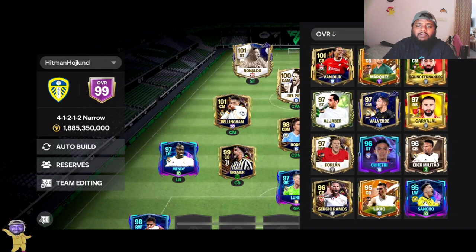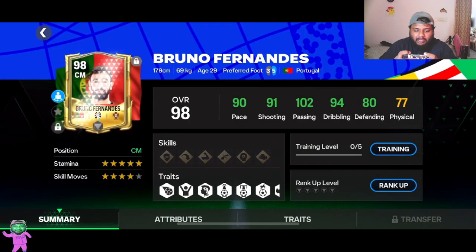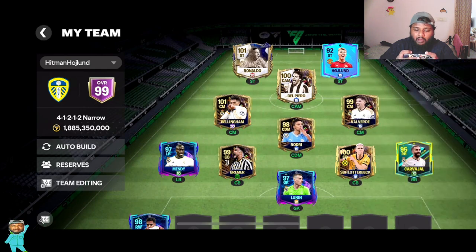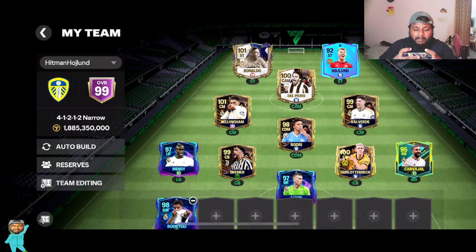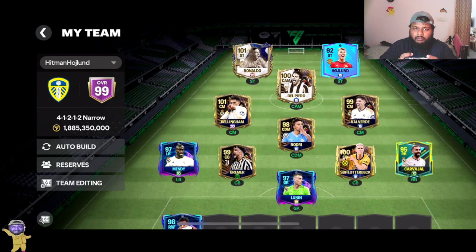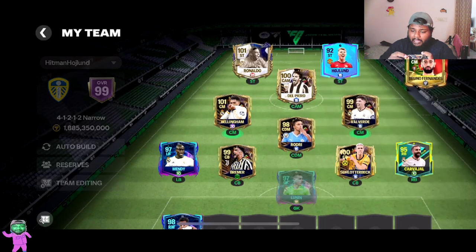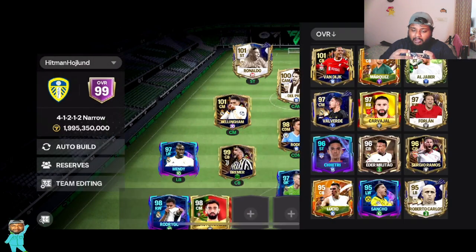The player I actually packed is this Bruno Fernandez card, which is insane — only three-star weak foot, which is actually crazy for someone with 91 shooting. He has 102 passing. The thing is, if I had not fallen in love with Valverde, I would have definitely put Bruno Fernandez in. But since I am in love with Valverde, I'm gonna keep Bruno Fernandez on the substitute bench.